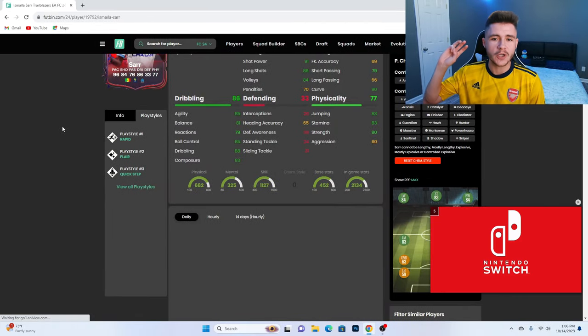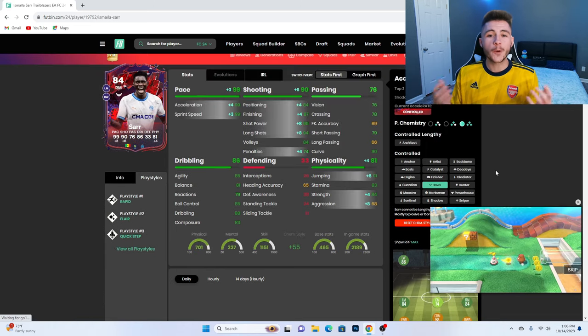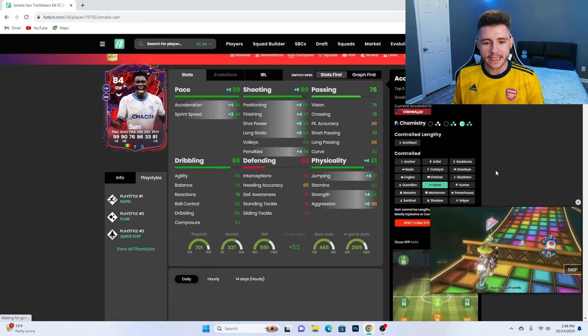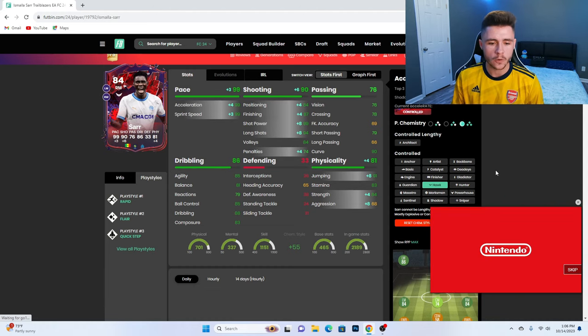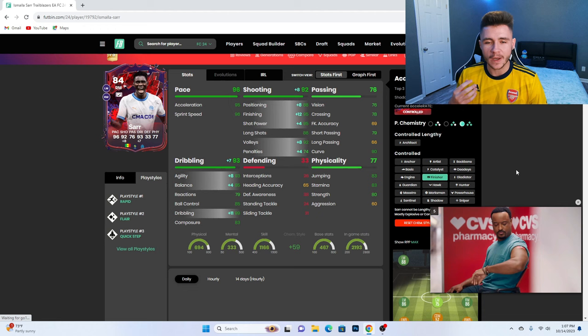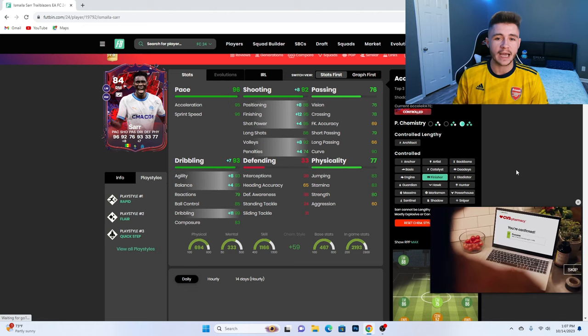Jumping over to play styles, Saar does have three different play styles: Rapid, Flare, and Quick Step. Personally, I'm going to go ahead and give the card a Hot chemistry style — it's going to give him 99 pace with 90 shooting and 81 physical. Or if you want to make him even more clinical and better on the ball, I would also recommend the Finisher, which gives him 92 shooting with 93 dribbling.